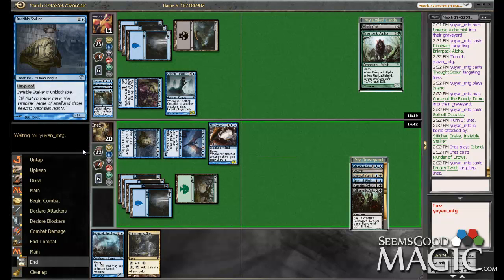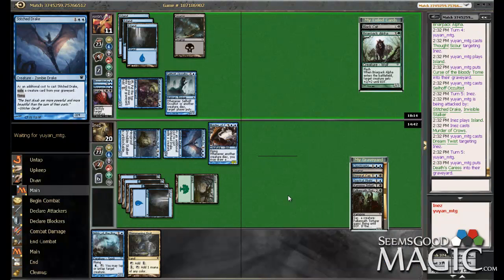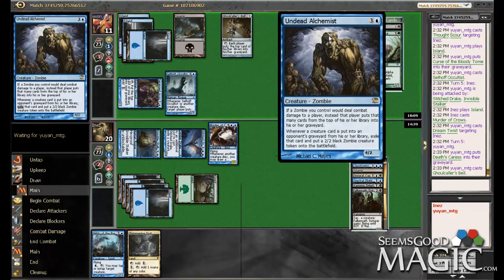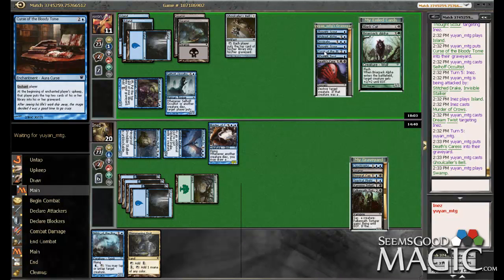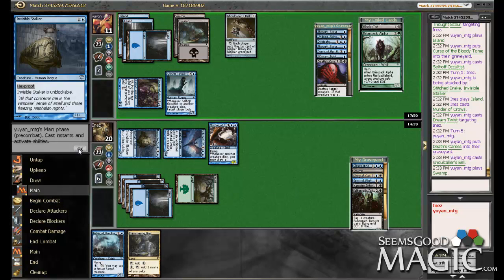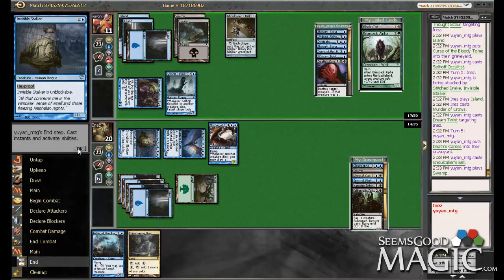He's started milling us now and got rid of our Spectral Flight, which would have been an awesome tool right about now. He got rid of his Undead Alchemist again — that's pretty sweet. And a Curse of the Bloody Tome. He's got a Death's Caress here for the Murder of Crows, and then we're still beating down and still have another creature to beat down with — that's a plus. Silverinlaid Dagger off the top would end him real fast.